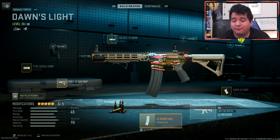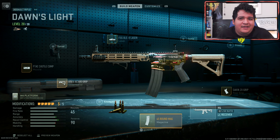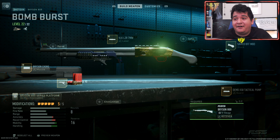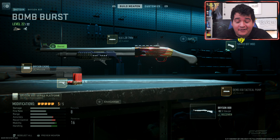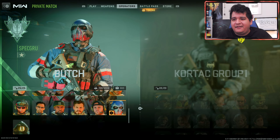Now we're going to see how the guns look with their meta attachments for multiplayer. Here's the M4 Dawn's Light with its base blueprint attachments, and here's the meta M4 for multiplayer — unfortunately you do lose a lot of the main look of the gun and pretty much keep nothing except the animation in the middle, which I guess is the most important part, so you'll need a camo to make it look better. Same for the Bomb Burst Bryson 800 — with the meta attachments you lose the barrel and stock, which loses a lot of the design, though you still keep the animated bird in the middle. The barrels are important for keeping the design but don't help much in multiplayer — these are probably more Warzone setups.